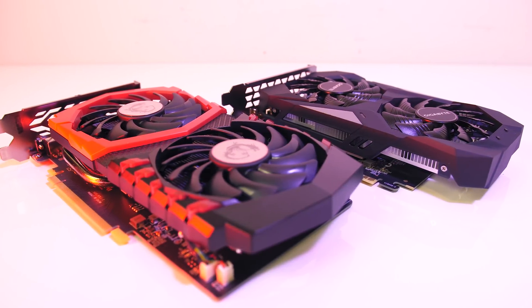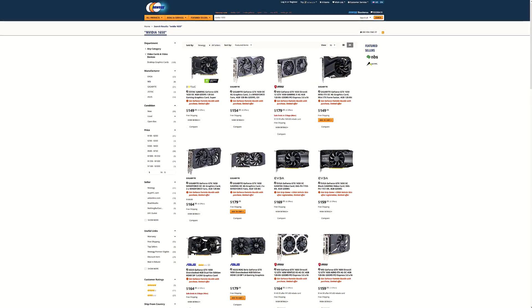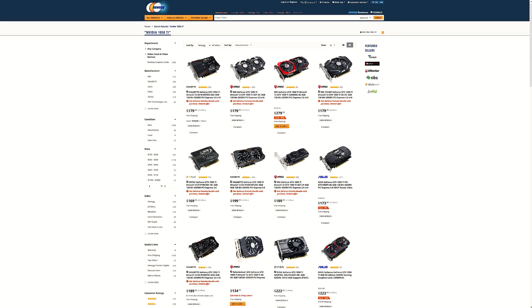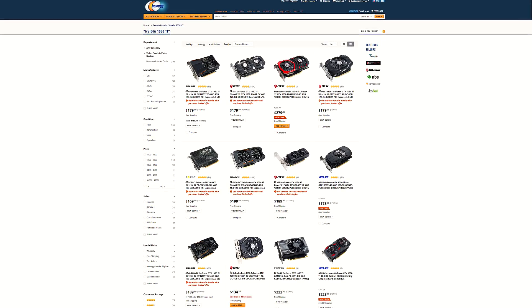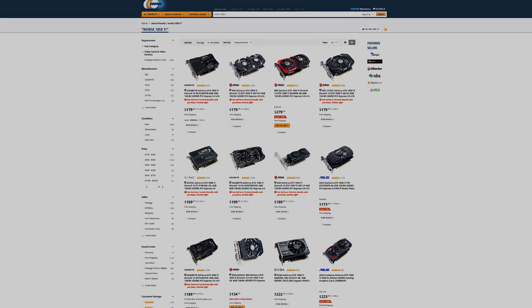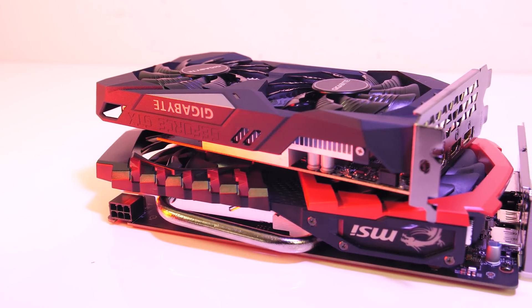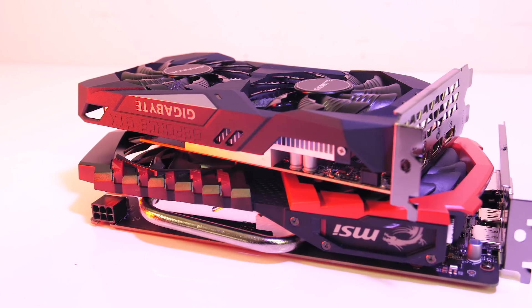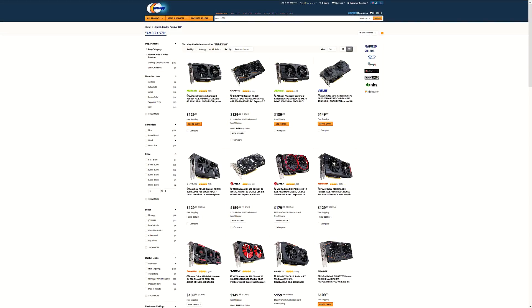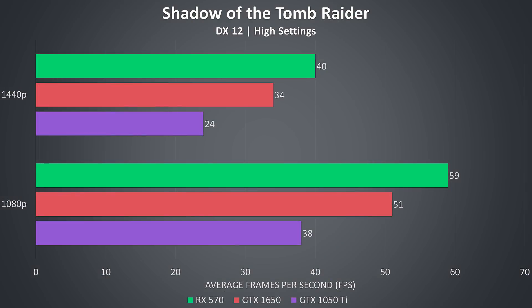I suggest checking updated prices using the links in the description as prices will change over time. The 1650 just launched at $149 USD, while the 1050 Ti had an MSRP of $139 when it launched around 2.5 years ago in October 2016, but today it's going for closer to $180 USD on the lower end. At first glance you'd think Nvidia has put out a card that's cheaper than the 1050 Ti currently sells for while also performing better — but AMD are offering the RX 570 for less than the GTX 1650, around $130 USD new, and the 570 performs better as well, making it much better value. This is before even considering it's been out two years, so you could probably pick one up cheaper on the second-hand market.